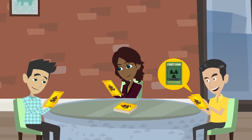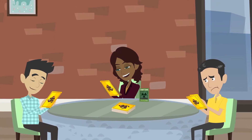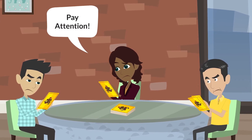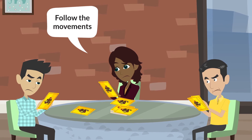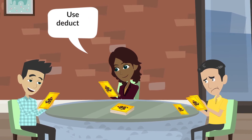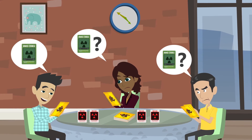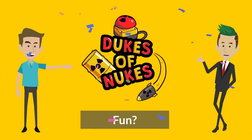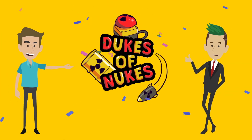The codes will swap hands a lot during play, both out in the open and secretly. So pay attention. Follow the movements. Use your deduction skills. And make sure you have those codes by the time the fifth DEFCON card is drawn. So, if this party game sounds fun to you, check out our rewards and help get this game made.